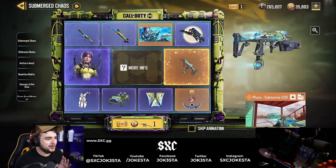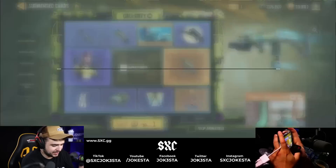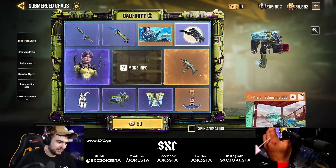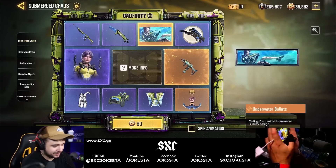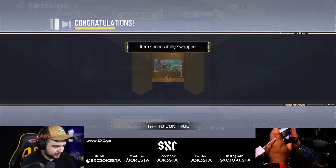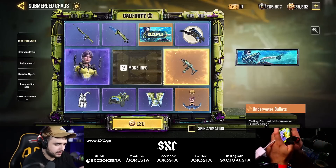We got this new legendary Pharaoh — it's about time we get some love for this gun. I'm going to go ahead and buy it. We have one CP for the first start. If I get the Pharaoh, that's it. But I actually want to get the character too. She's pretty cool — she looks really good.